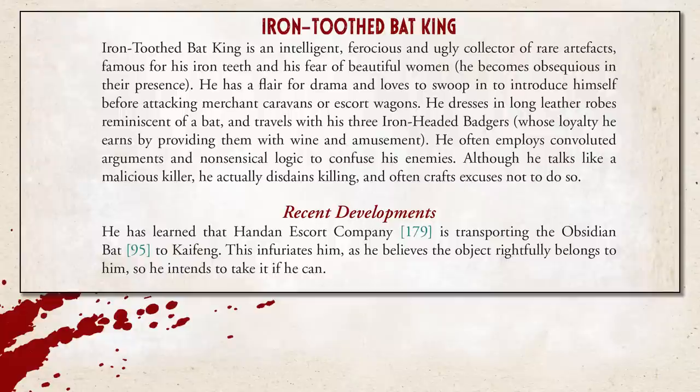One way or another, the player characters will eventually meet Iron Tooth Bat King and his Iron Headed Badgers as he demands they surrender the Obsidian Bat — because it has a bat motif, and him being the self-proclaimed Bat King means it must belong to him. This dude is both annoying and crazy. Picture the lamest martial arts cosplaying Batman you can. He's all theatrics, even with a leather cape with scalloped edges. Maybe have him throw down a smoke pellet and appear in a cloud of smoke with his bat cape outstretched, or have his goons jump out singing his theme song before he appears at the end.